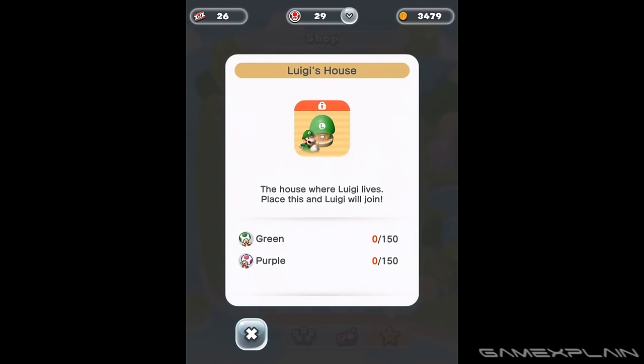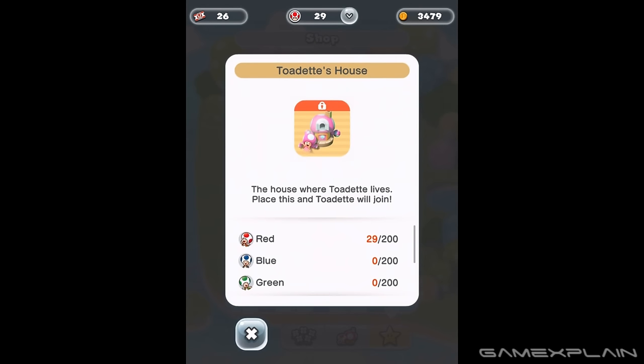Luigi is handled in much the same way, except you'll need to recruit 150 Green Toads and 150 Purple Toads in order to unlock Luigi's house. Buy and build it to make Mario's overshadowed bro available to play.